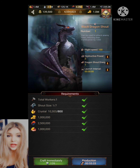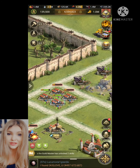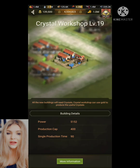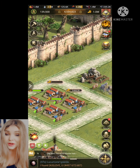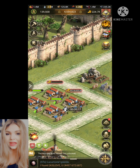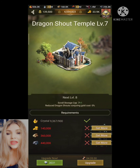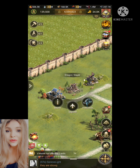The dragon buildings cost crystals to upgrade. You create crystals in your crystal workshops, and it costs gold to make the crystals, so you're gonna need a lot of gold to make them. Also, creating the Dragon Balls costs a few crystals, and the Dragon Shouts — the attacks — cost more crystals. A lot of crystals are used.